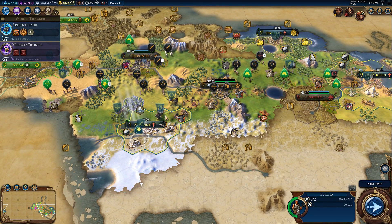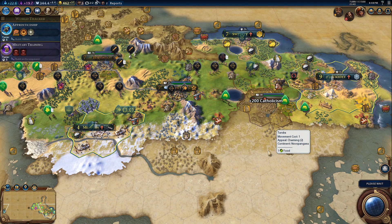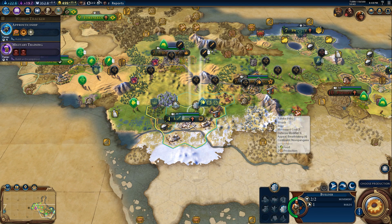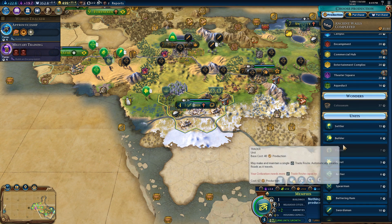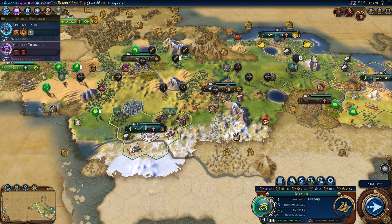The builder finishes the mine. We really need a granary for the plus two housing in Memphis — I'll build that next, taking seven turns. After the granary, we can focus on that encampment district and get plus 30% production towards encampment districts.